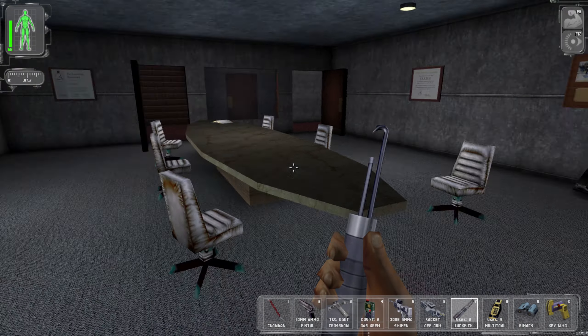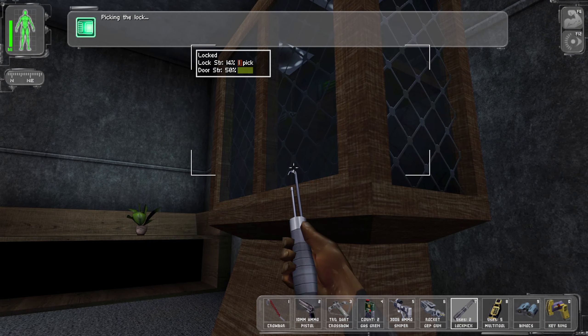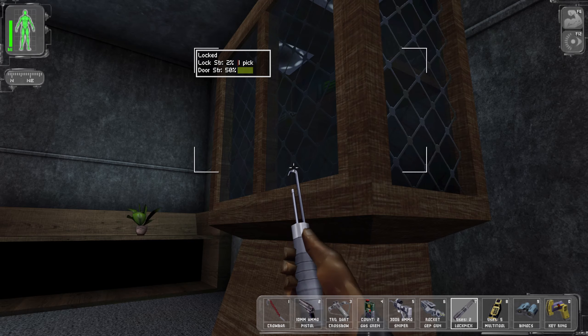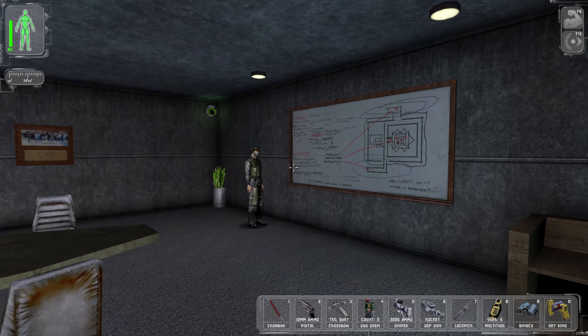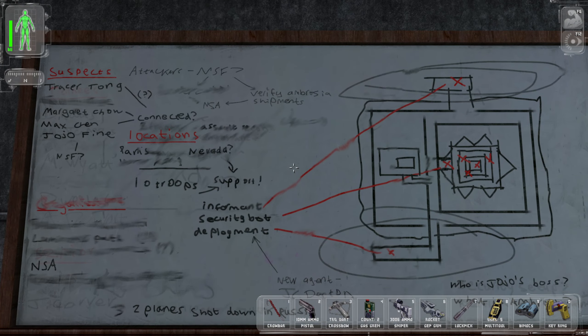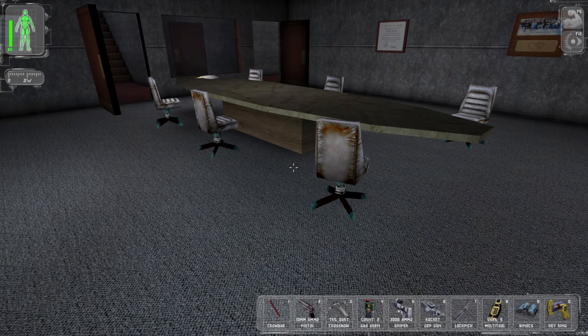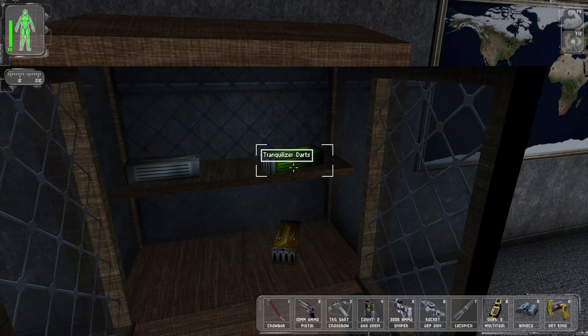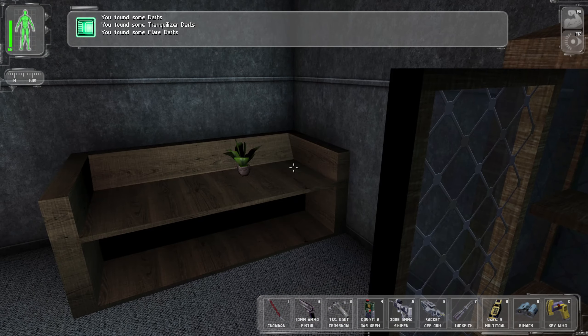Mind if I call you JC? Don't call me JC. Don't look at me — you look at that fucking corner plant. How about that local sports team? These are the plans for the Statue of Liberty. That's cool. What kind of stuff do we got here? Trank darts, darts, and flare darts. I like darts. Thanks, buddy.